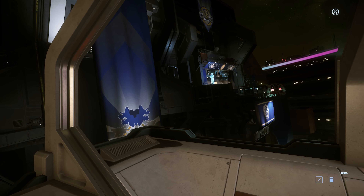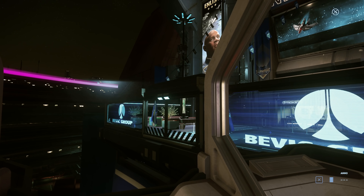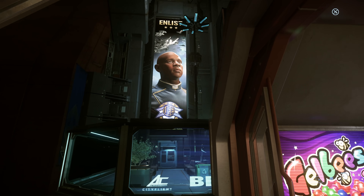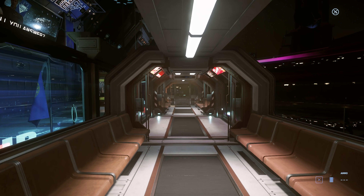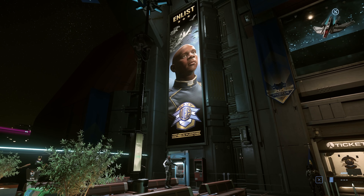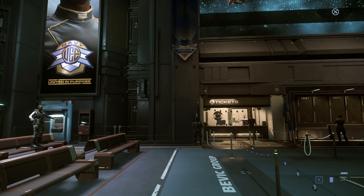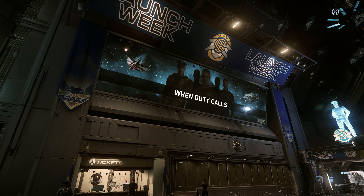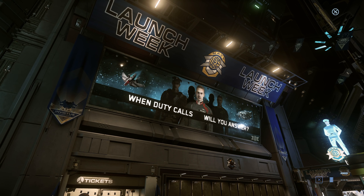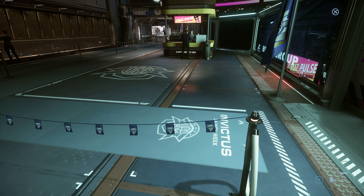There are supposed to be fireworks — basically what we saw in the teaser trailer for Fleet Week but in real time. Don't expect the big ships to have interiors, but I am going to have fun trying to get on the Idris and Javelin. I personally also expect to see Gladius and F7As — military versions — flying around with the fleet and parading. I was hoping we'd get to see a Bengal carrier, but there's no mention of that yet.